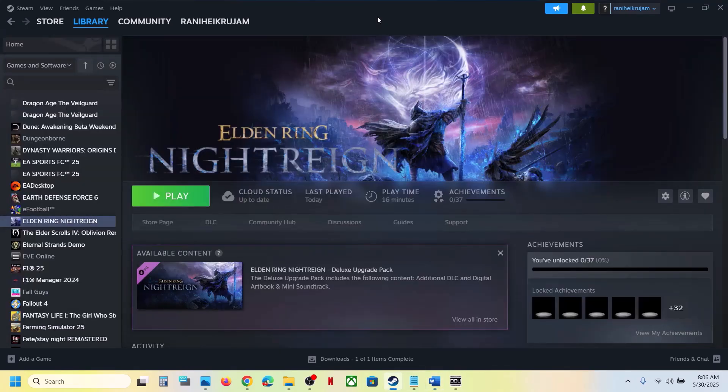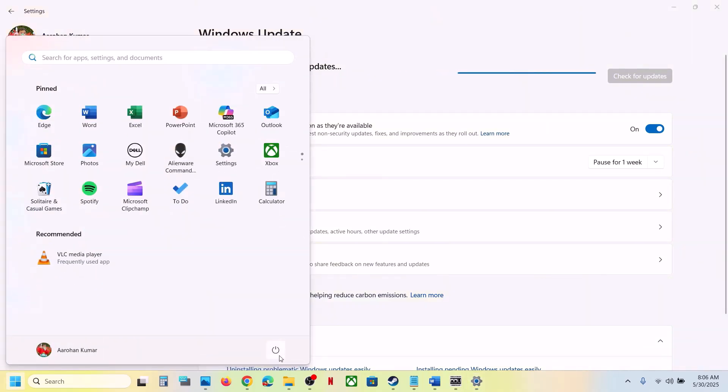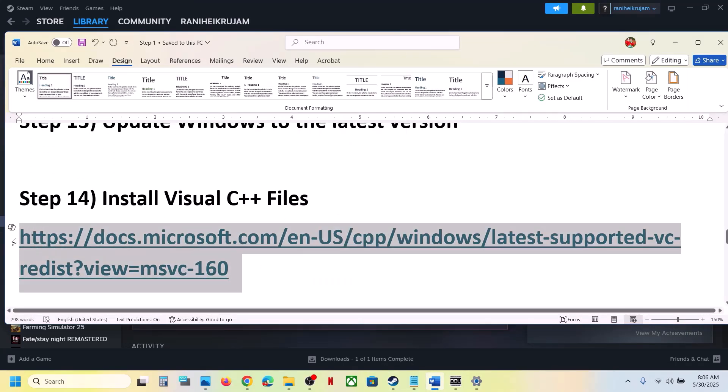The next step is to update Windows to the latest version — this is important. Go to Windows Update or Update and Security, click Check for Updates. Once all updates are installed, restart your computer, let the updates complete, then launch the game.